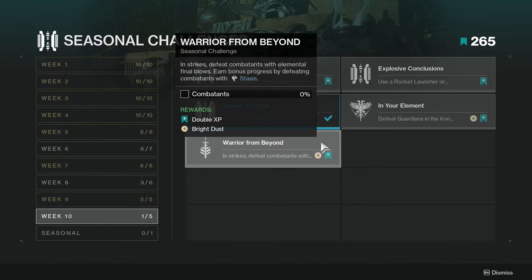And last but not least — in strikes, defeat combatants with elemental final blows. Earn bonus progress by defeating combatants with stasis. That's pretty much it for the challenges.